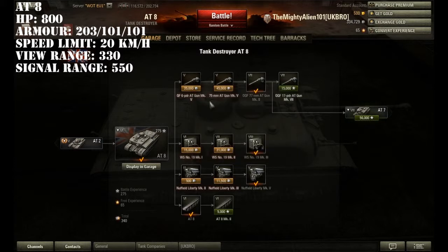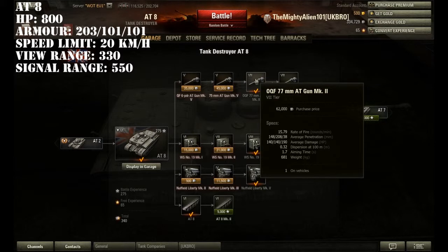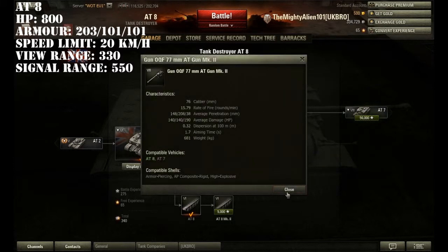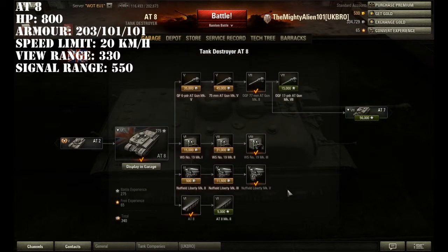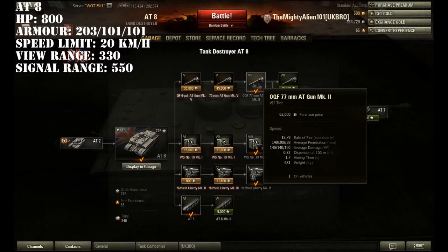The stock grind is pretty painful until you get to the tier 7 gun — the OQF 77mm AT Gun Mark 2. I think it was 14,500 XP to grind that gun, and I literally just unlocked it about 20 minutes ago and played one game with it, and I really like it. It's got better penetration — 148 penetration — and better damage, 140, with a slightly lower rate of fire: 15.79 compared to 26.09 for both of the earlier guns.